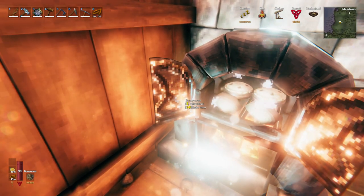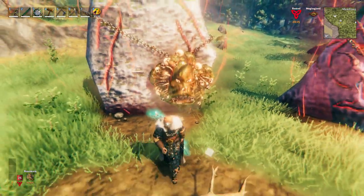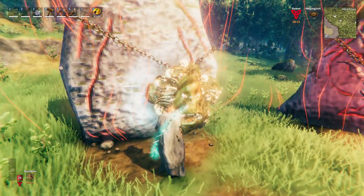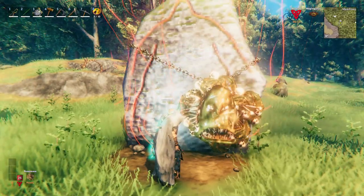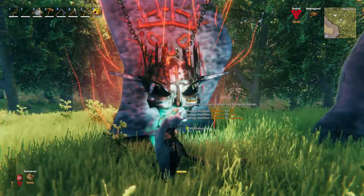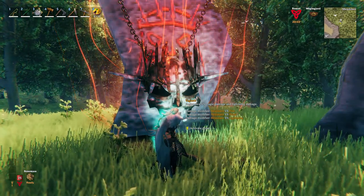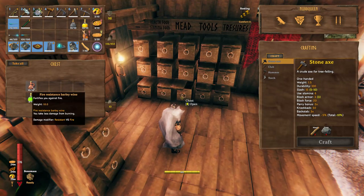Time to do some grinding. Next, choose a forsaken power. Choose Bone Mass forsaken power for general mobs, or we can use Yagluth's forsaken power only against fire damage mobs — player's choice. For me, I use Bone Mass forsaken power and take fire resistant potions.